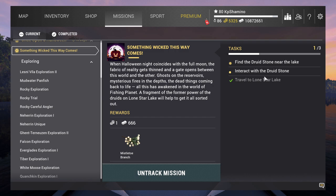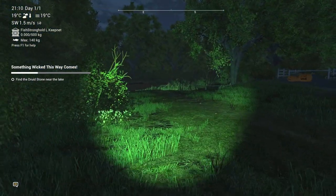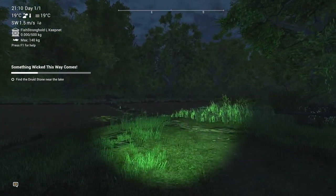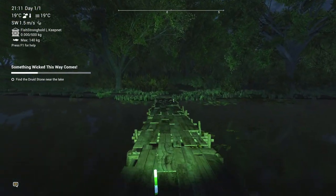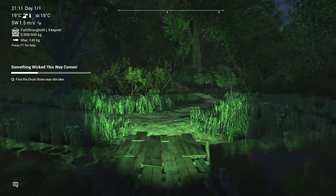We need to interact with the Druid Stone. I already know where it is. You need to start here at the house and then come over the bridge. At night you can see it very clearly — it's over there. So we are going to walk over there.